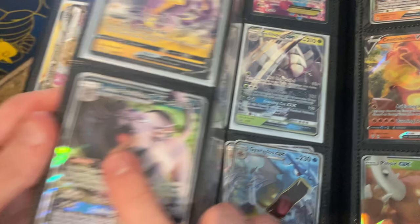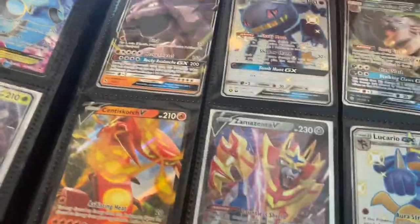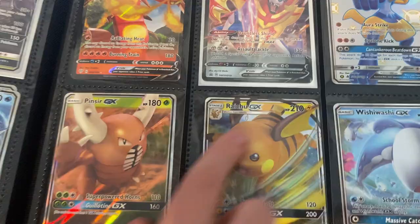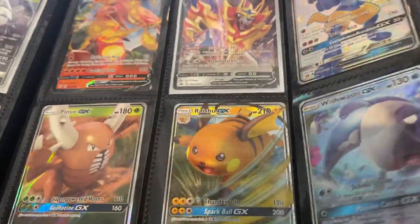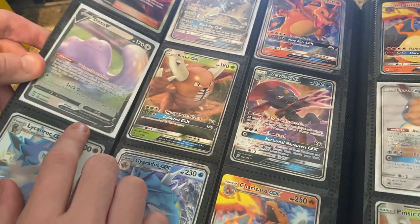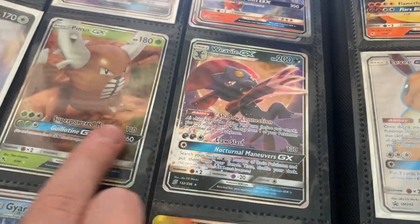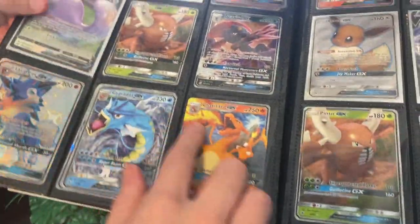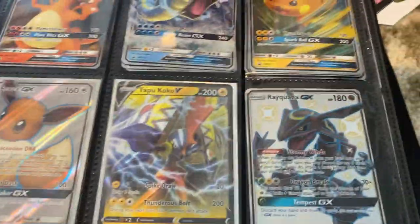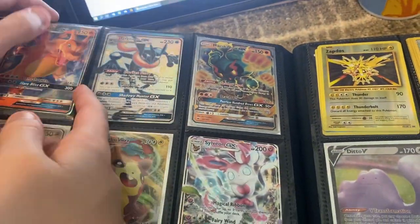Just showing off all the cards - Gallade Spot, Lurantis, Persian, Salazzle. Got another bunch of Gyaradoses, Onyxes. All the stuff - Centiskorch, Zamazenta from Sword and Shield, Lucario, shiny Pinsir, Raichu, Wishiwashi GX. Guzma, Necrozma from Burning Fates. Charizard, Ditto from the last set - Shining Fates. Pinsir, Weavile, Lycanroc, Gyarados, Charizard, Charizard, Gyarados - a lot, a bunch. I just stack all the cards like all the duplicates on top even though I have a bunch more duplicate Charizards in here.